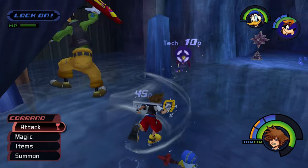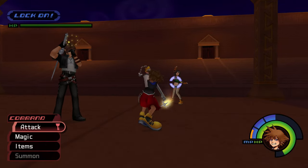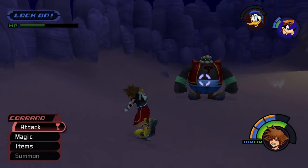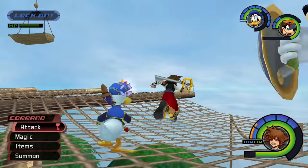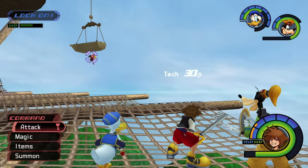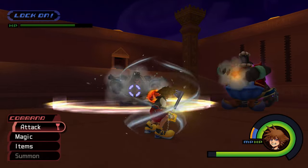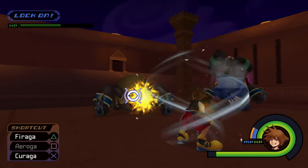Another benefit to sending back projectiles is that it can sometimes daze your target, giving you an opportunity to heal in a pinch or move in to deal more damage. This is particularly fun against Fat Bandits and Bouncy Wilds, because deflecting their shots back will send them flying. Note that while Tier 3 Aero Magic has the ability to automatically deflect many projectiles, you won't be awarded Tech Points when they hit the barrier.